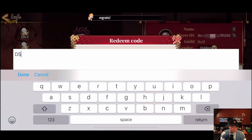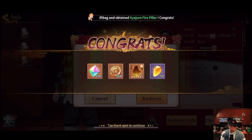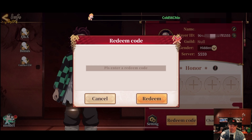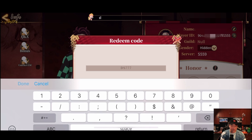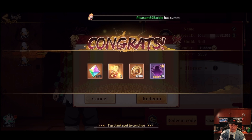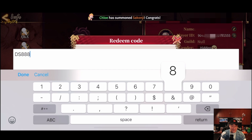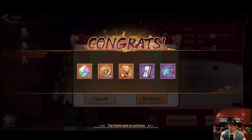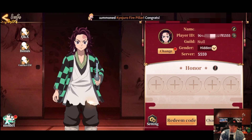That's one code. Another code is DS666 — some more SR codes, 100 tokens. Then DS777 — these are classic mobile game codes. We got more stuff, I'll take it. DS888 — I think that's everything I found on Reddit. At the time of recording, those are active codes, so go ahead and use them if you're playing this game and get some free stuff!